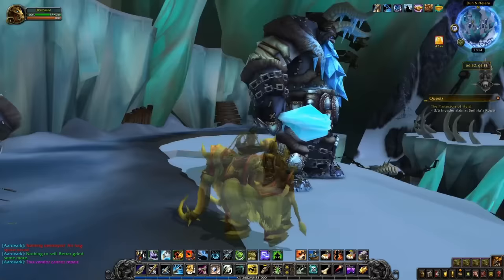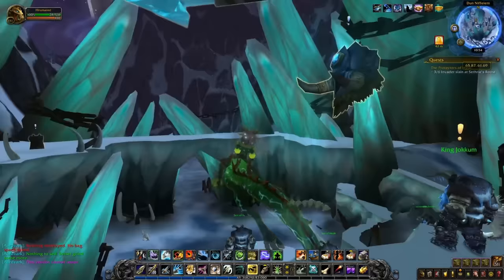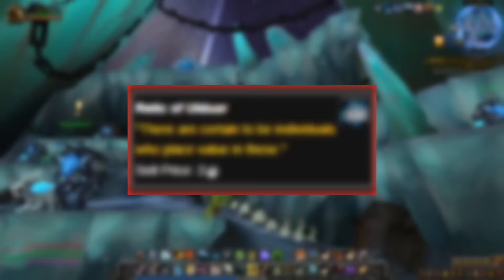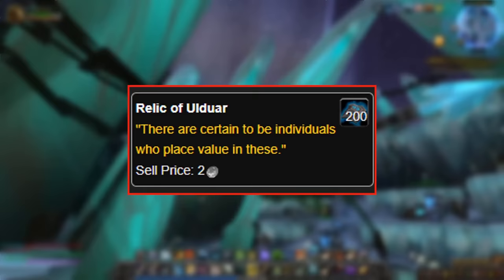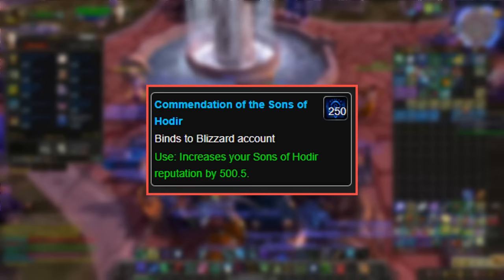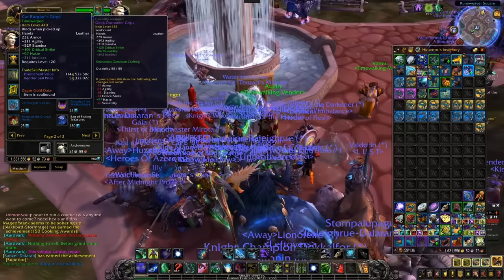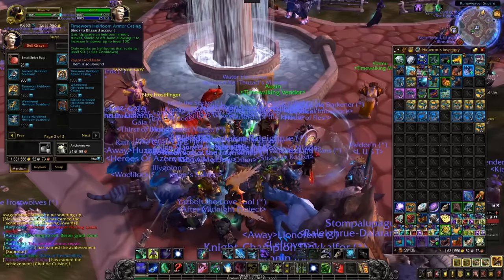All you have to do is grind out the Sons of Hodir rep to Exalted, which used to be a bit of a pain. When they introduced the Time Walking system, it became a lot faster since you could convert Time Walking currency into badges that increase your rep. Recently they made a change where during Time Walking weeks for the associated expansion, you get a 50% rep buff that applies to all quests and monster kills for that expansion's reputations, which definitely includes the Sons of Hodir.